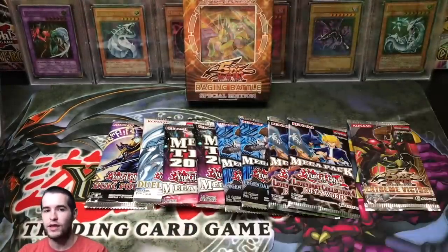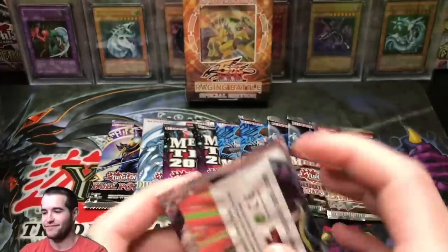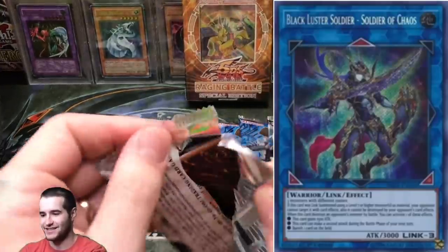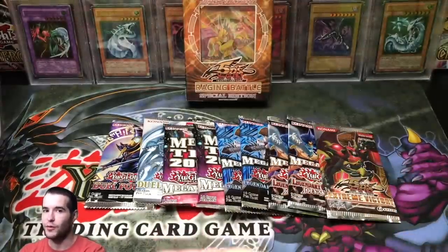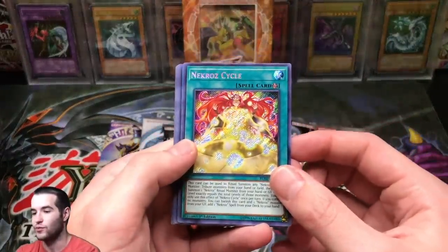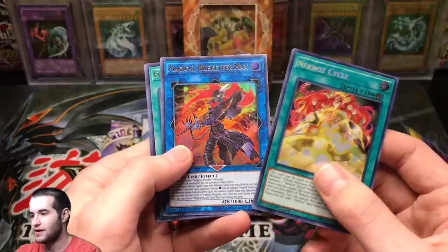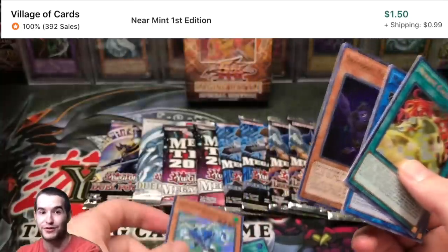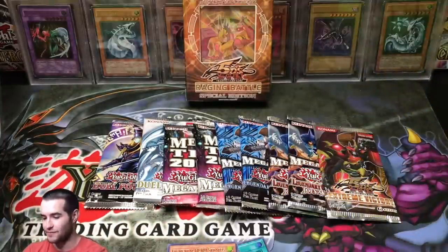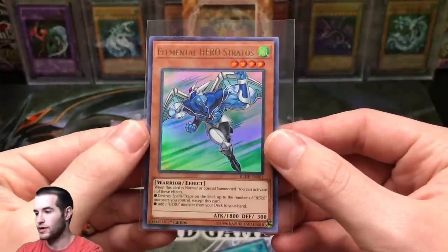In the Duel Power pack we also got Blackluster Soldier — Soldier of Chaos. If you guys haven't seen my video searching for the Blackluster Soldier, you're going to want to check it out because we had an awesome pull. Oh, Secret Rare! Magical Musketeer Max, Foolish Burial — that's a good card — and Elemental Hero Stratos. That was a really good pack actually. Elemental Hero Stratos, pretty nice.